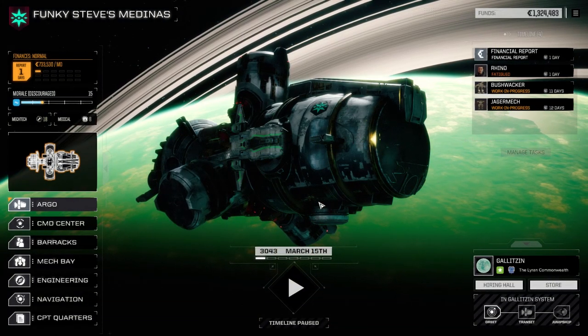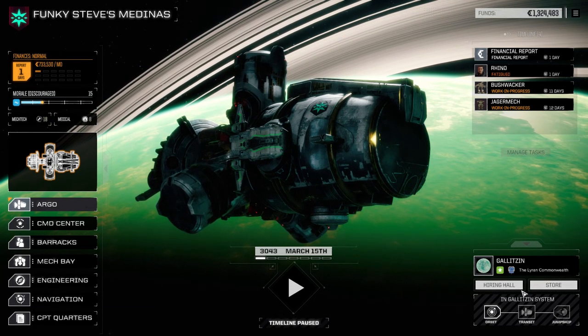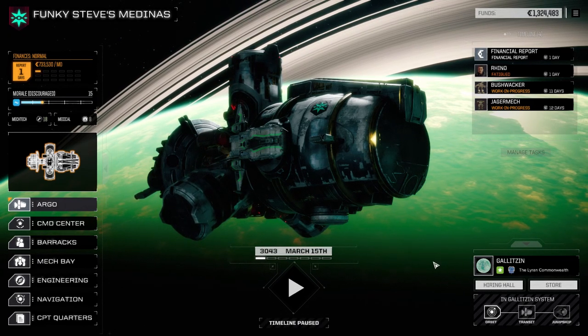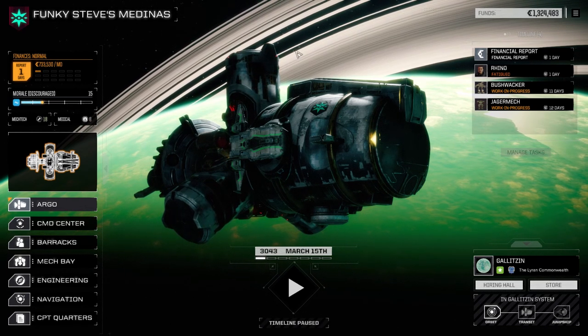Hey everybody, welcome back to another episode of Funky Steve's Medinas. We haven't moved planets yet — we're still at the same planet, Galaxian, and it's still under the Lyran Commonwealth. We flipped it last episode, which is great. So we're going to continue to solidify the Lyran Commonwealth here on this border world.